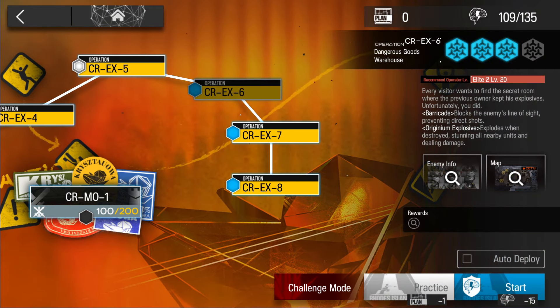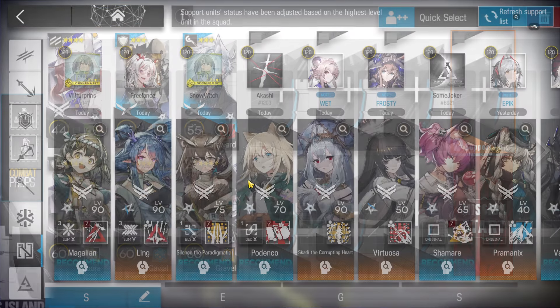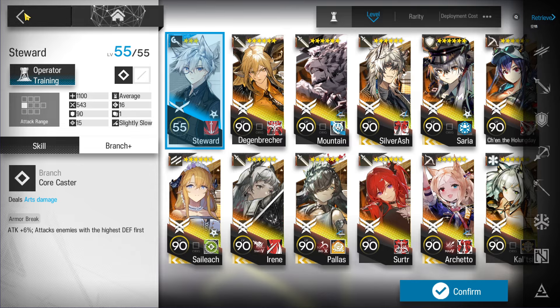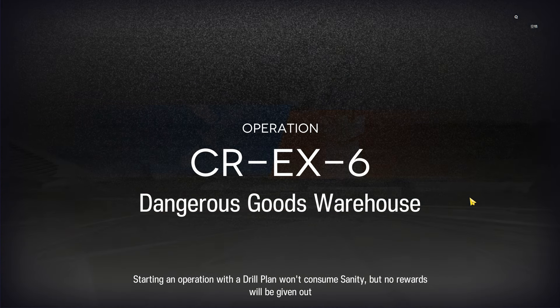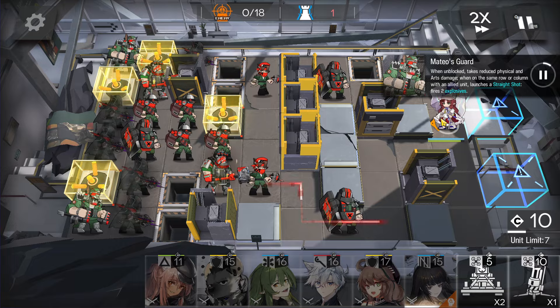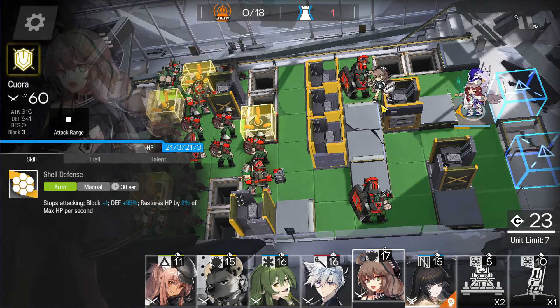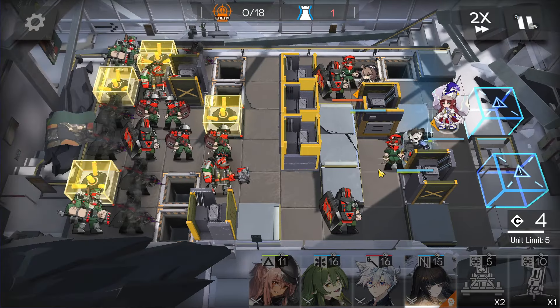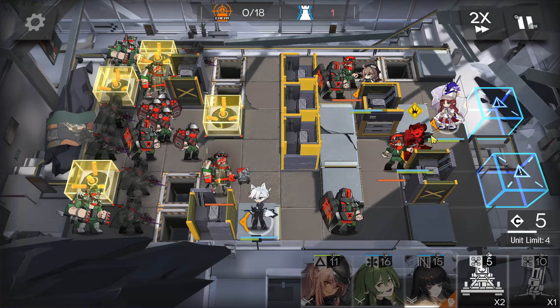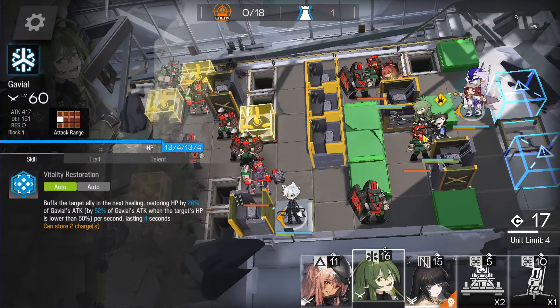Next stage, CR-EX-6 — this one is a bit hard. The operator we're going to use is Virtuosa from the support unit on third skill. For devices, take the temporary cover and mine deployer. Then Flag Vanguard, two tanky defenders, one strong medic — Steward is really important because we need to attack enemies with the highest defense first — and bring Gravel for emergency situations.